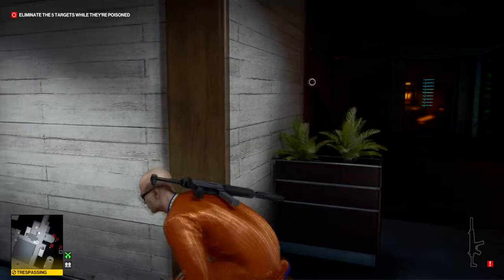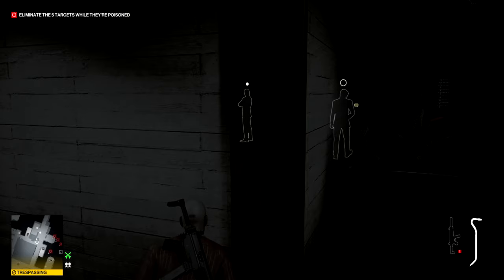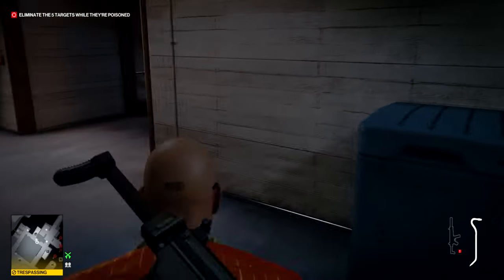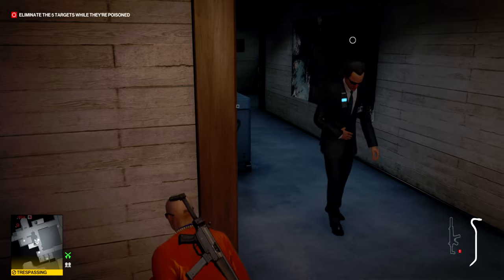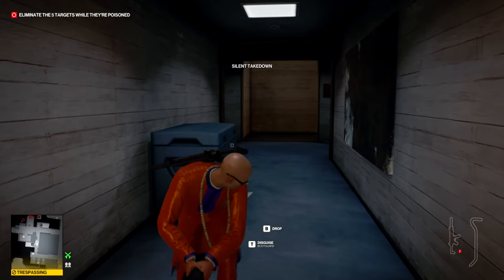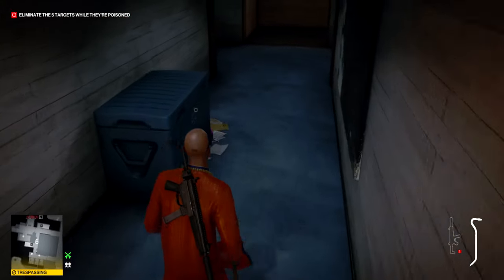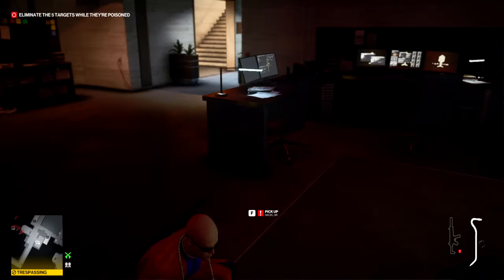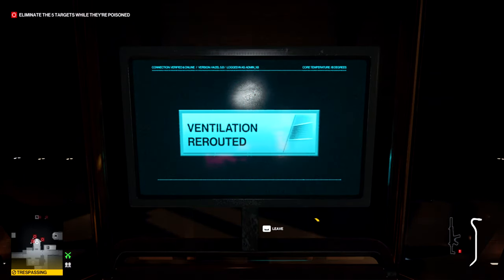The syringe will bring him to you and allow you to take him out in an area where the noise won't draw unwanted attention. I'm always nervous he might spot me even though he's been emetically syringed, but it never happens. Once he's taken out, hide the body and hide the guns. I knock out the nearby guard as well — probably not strictly necessary, but it might be helpful since you do make some noise in the area.